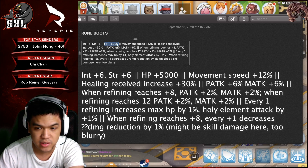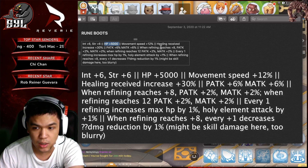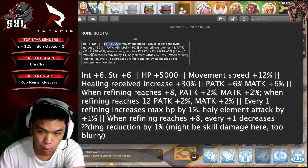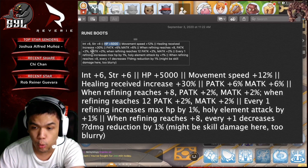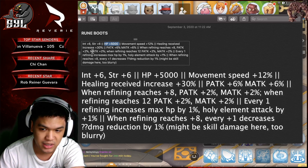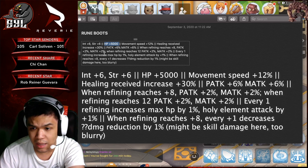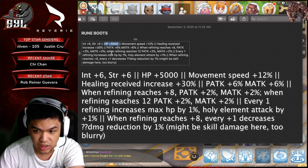Physical Attack is plus 6 and Magic Attack is plus 6. When your refining reaches plus 8, your Physical Attack and Magic Attack increases by 2%, for a total of 8%. Then if you reach plus 12, you get another bonus plus 2% for Physical Attack and Magic Attack, bringing the total to 10% for both Attack and Magic Attack.